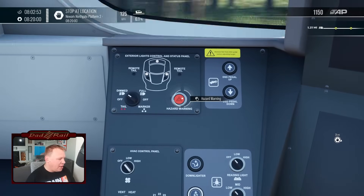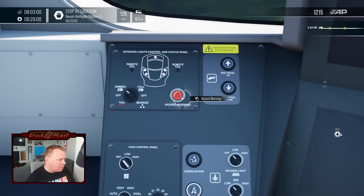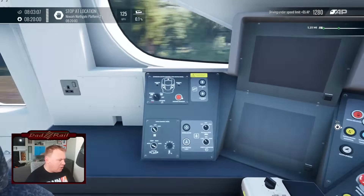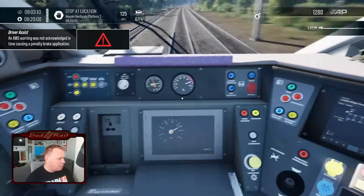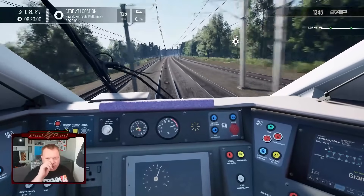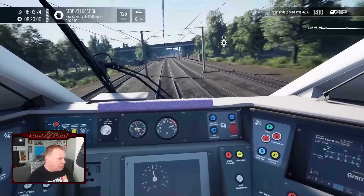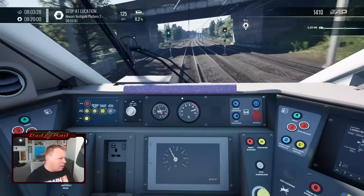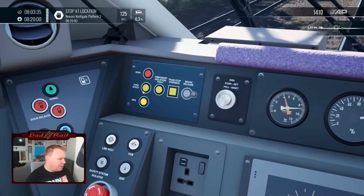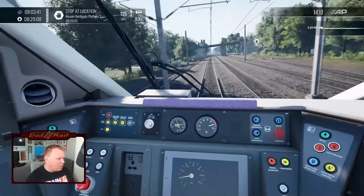Hazard warning lights — are they working or not? I can't work it out. The hazard warning lights should make the lights on the front flash, but it doesn't look like they're working as they should do at the moment. It's just come up saying the AWS was not acknowledged, resulting in a penalty brake application. I heard the DSD go off which I did acknowledge — I didn't hear the AWS going off. I'm not entirely sure what's going on there.